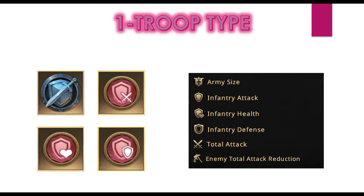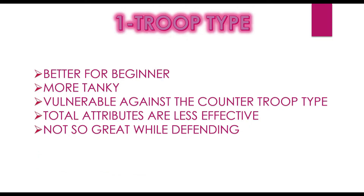The last refinement option is enemy total attack reduction, which is debatable. Some people are playing attack reduction now; many have stopped. It does not give any stats to your own troops — it's more about debuffing the enemy troops. So it's debatable but can also be added in the refinement.